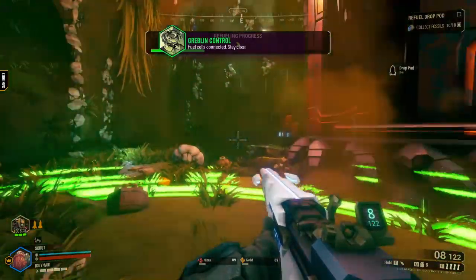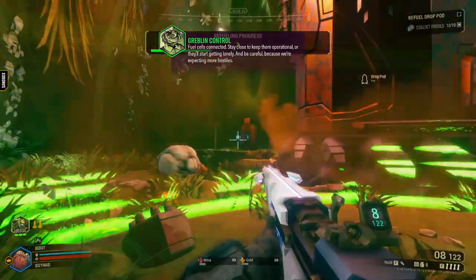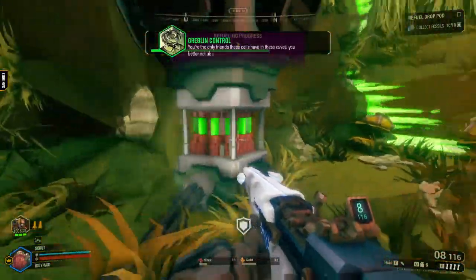Fuel cells connected. Stay close to keep them operational or they'll start getting lonely. And be careful because we're expecting more hostiles. They're the only friends these cells have in these caves. You better not abandon them.